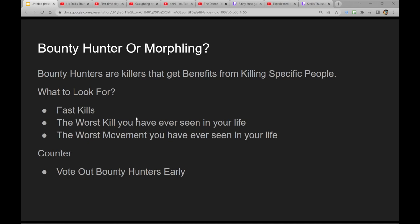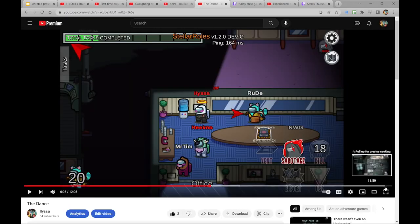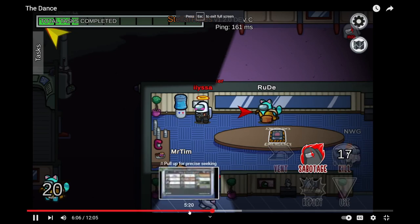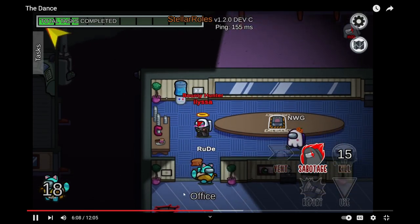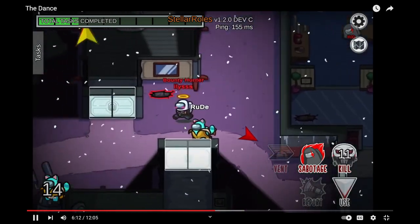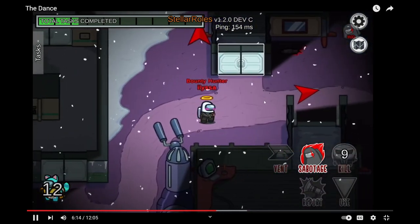You can also look for really weird, bad movement — like, what the hell are they doing? Also fast kills. I'm the Bounty Hunter and I really want to kill Rue who's my bounty because I like to kill my bounty. I don't want to kill in weapons — I don't like killing in weapons. It's too easily found on admin table. Stellar Rolls has bodies on admin table — we put them back in, even in the new version of Among Us, because we don't like that.